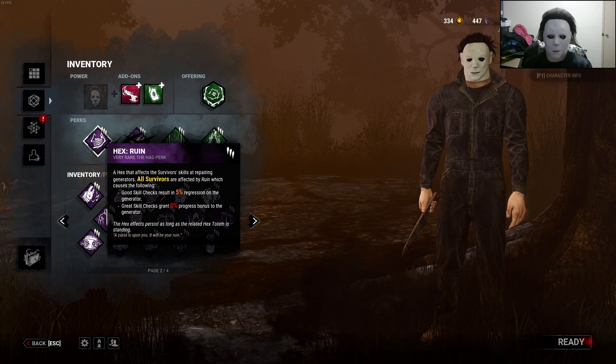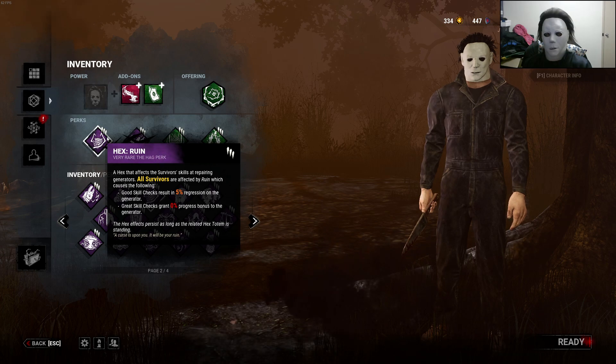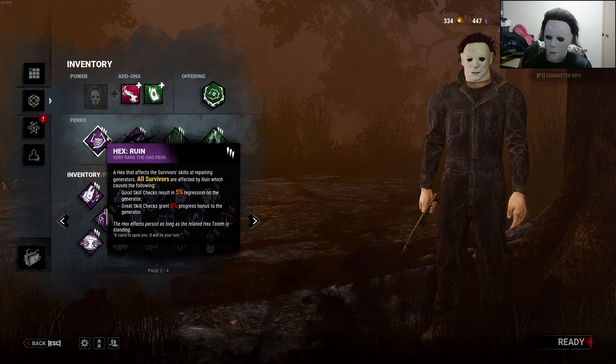We're also using Hex Ruin, so that the pesky survivors won't be able to escape from me so easily. It will give us some time to be able to level up our Evil Within, and once we reach tier 3, it'll be game over for them. They won't be able to do anything.